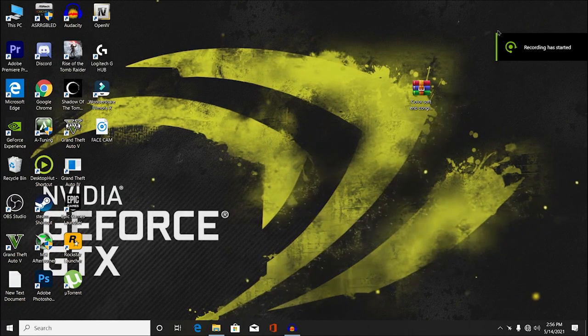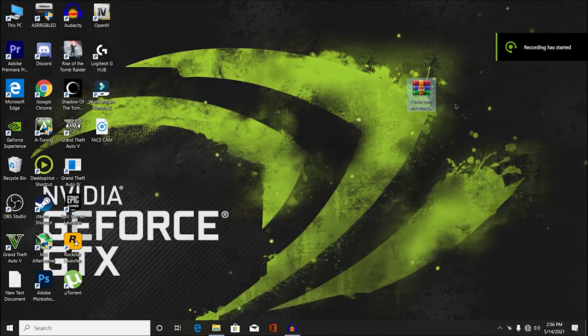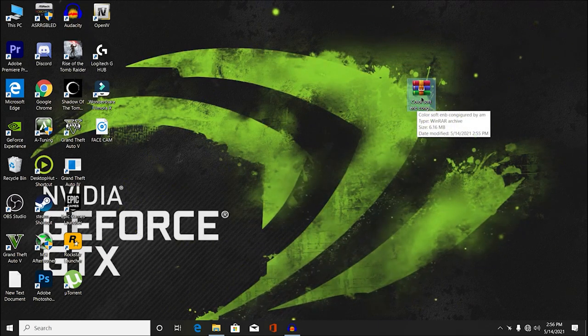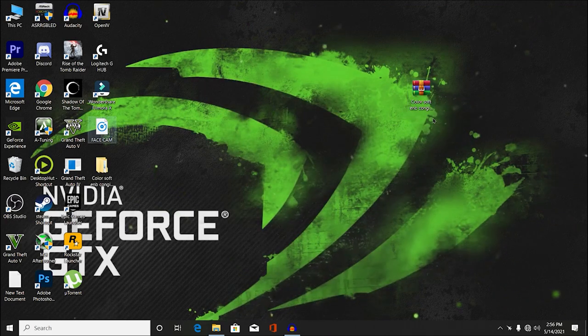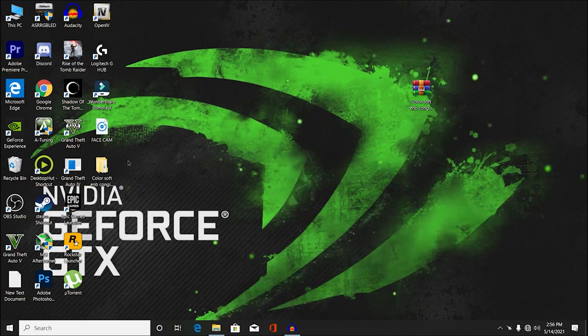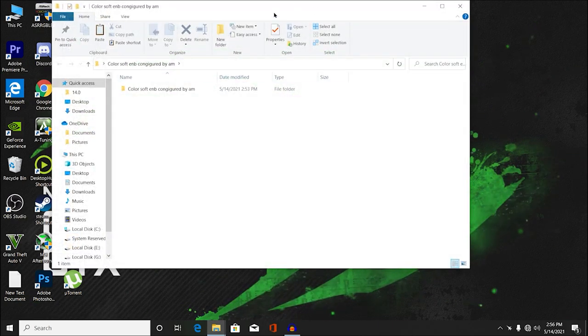Alright guys, so as you can see we are on our desktop screen. The first thing you need is this file — check the description for more information. Now right-click on the first file and then click on extract here. It's pretty easy to install, just follow along with me and I will guide you completely on how to install this mod. Once your folder has been extracted, simply open your game directory.